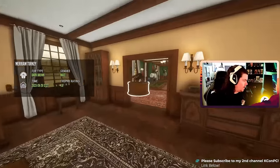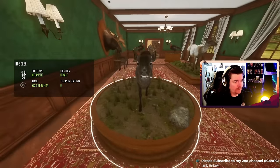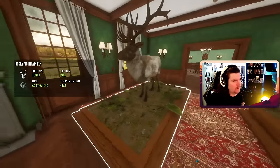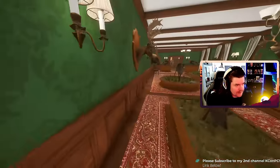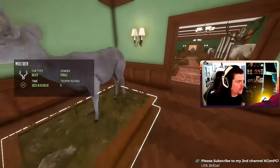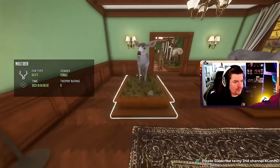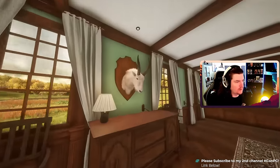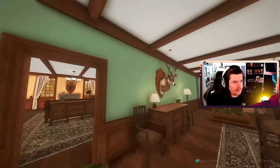Melanistic roe deer — geez, I don't even have one of these, not even a female, that's crazy. Piebald rocky mountain elk, and another one. Female mouflon melanistic. Cool dilute mule deer — two dot two dilute mule is crazy. An albino sika. Some cool little trophies kind of peppered in there.